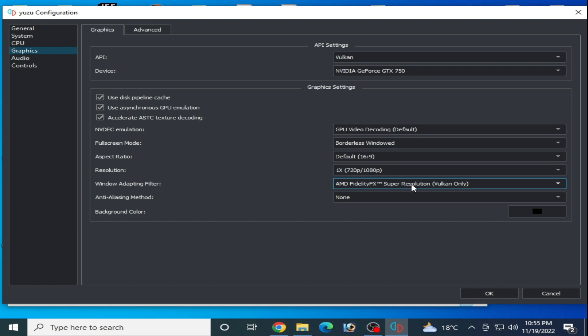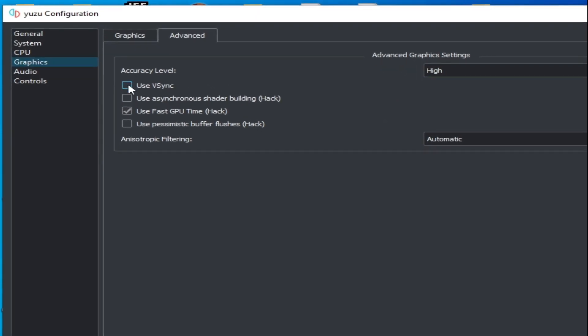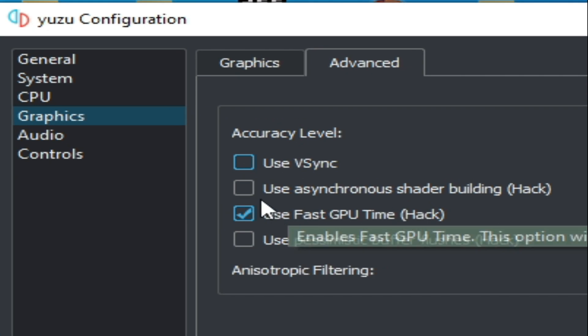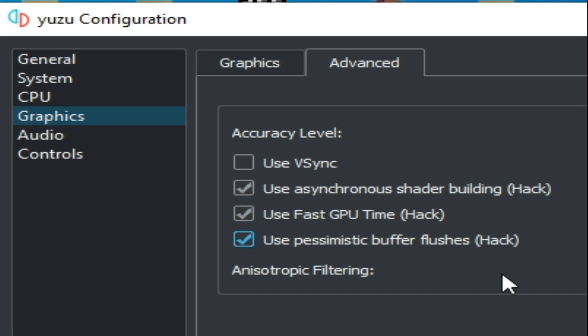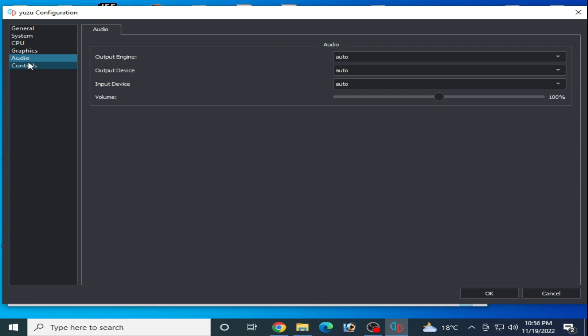If you have an AMD GPU you can use AMD Super Resolution. My GPU is GTX 750. Go to Advanced and uncheck VSYNC — this is very important. Check this option; you can face audio issues if you do not enable this. Select Normal from here — if your GPU is very powerful you can select High, but I recommend Normal. Select Automatic from here.